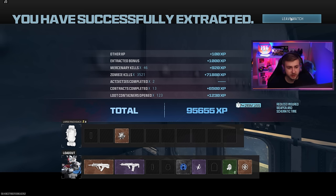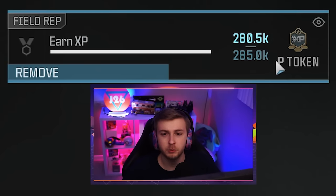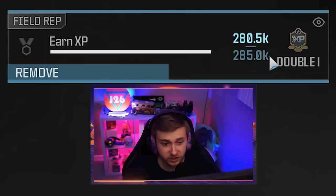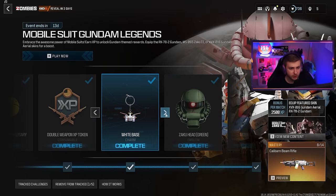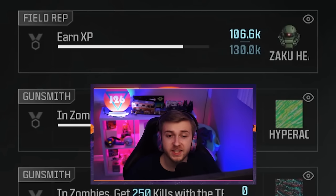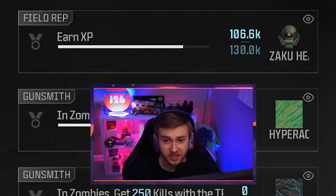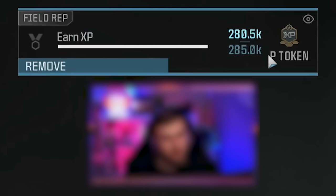We probably could have stayed later — I forgot the storm moves in this and it doesn't just end at zero. So in total, that took around an hour and 45 minutes. We made it out with 100,000 essence, visited 15 POIs, opened 123 containers, completed 13 contracts, got 3,521 zombie kills and 95,000 XP. That's seven hours off our schematic time. Once you factor in all our camos and other completions, we're at 280,000 XP total — that's 174,000 XP for an hour and 45 minutes, so around 87,000 XP per hour.